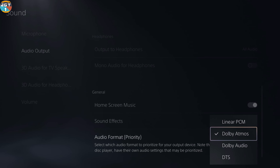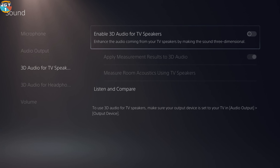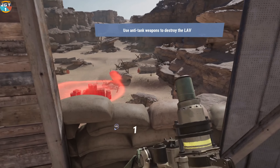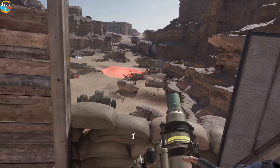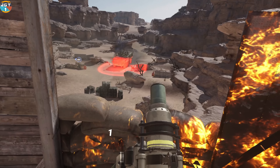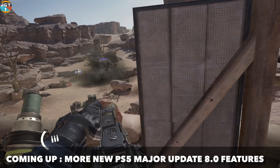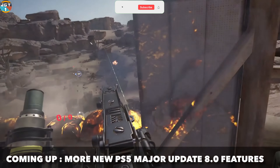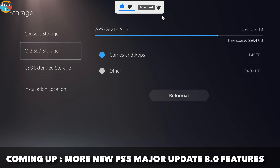Next up, Dolby Atmos is now a thing on PlayStation. You can turn it on in the sound settings. One thing to note: turning on Dolby Atmos turns off 3D audio for TV speakers. Dolby Atmos is supported on games that already have Tempest 3D audio support, which is a lot of them. For media apps, companies like Netflix and YouTube need to update their apps for Dolby Atmos support, but the console itself supports it.